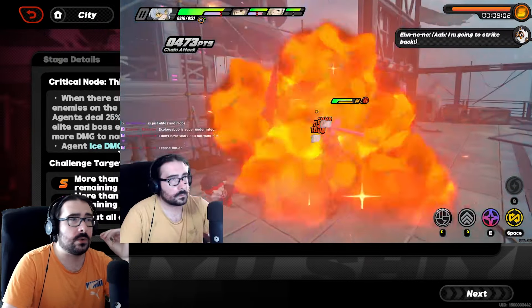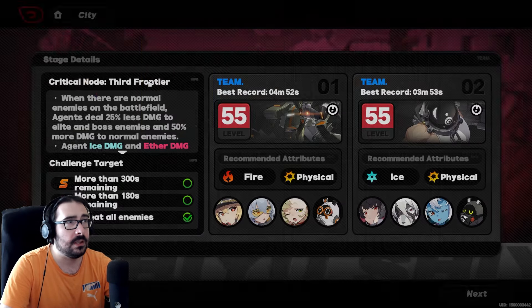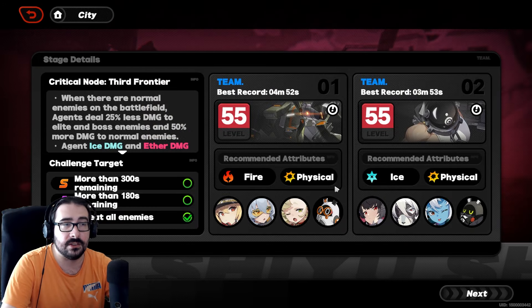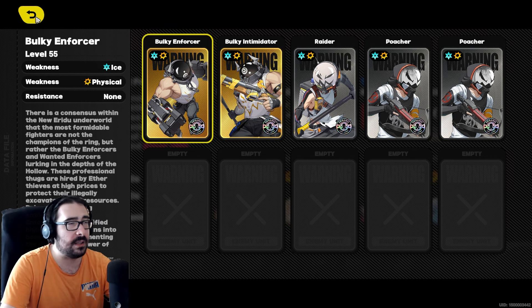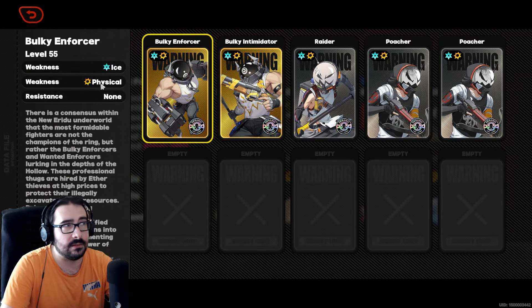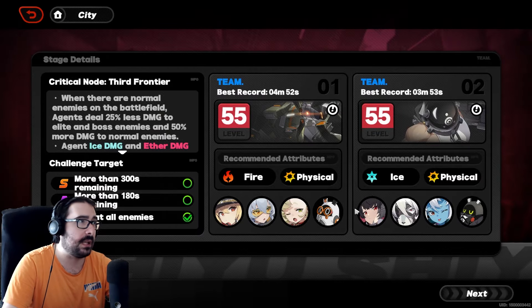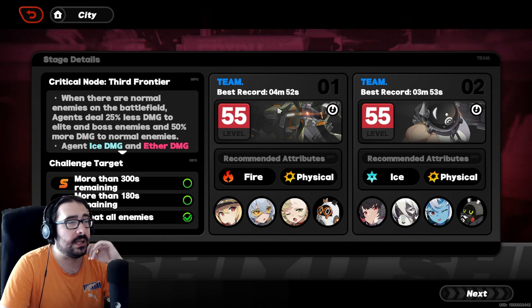My point is: when going into a stage, check the enemy weaknesses. For example, this one is fire and physical, that one is ice and physical with no resistance, and another is resistant to ether. If you don't have fire you can bring physical. If you don't have physical you can bring ice — everyone probably pulled Ellen. You can still bring electro even if it's not the weakness, but it will take you a long time and you might not clear in time.